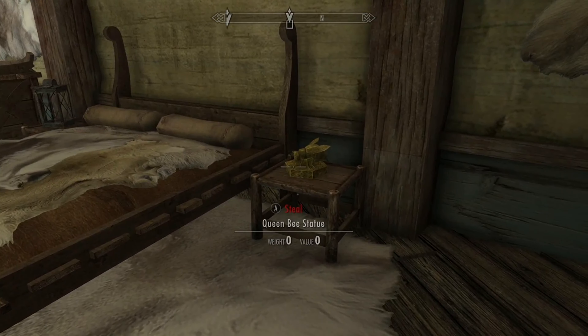Item 6: The Bust of Gray Fox is in Riftfield Manor. This is on the table in Mercer's basement.